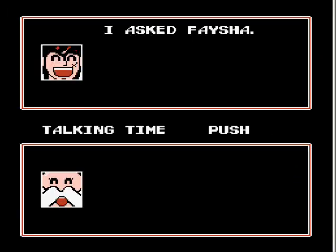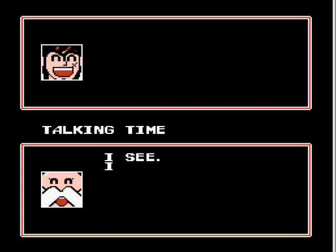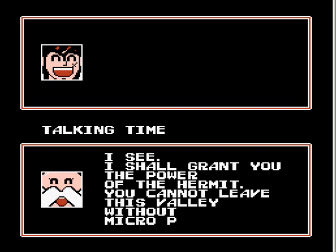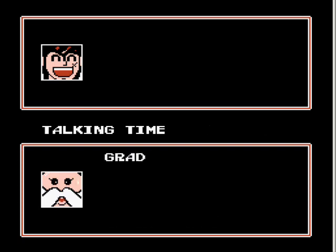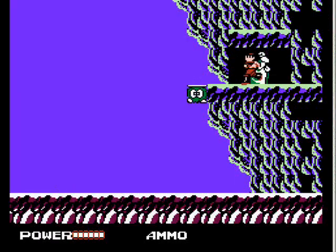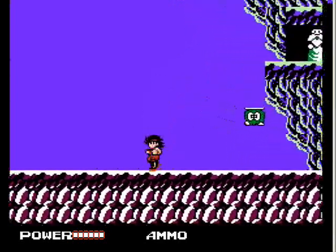But that's the hermit. We'll talk to him. And I asked Fysha — I don't know what I asked her, but I asked her, and he should know that. I have the power of the hermit now. And I can't leave without that micropower, which is what we get so we can leave through that door we just saw. Thanks for the power, Mr. Hermit!